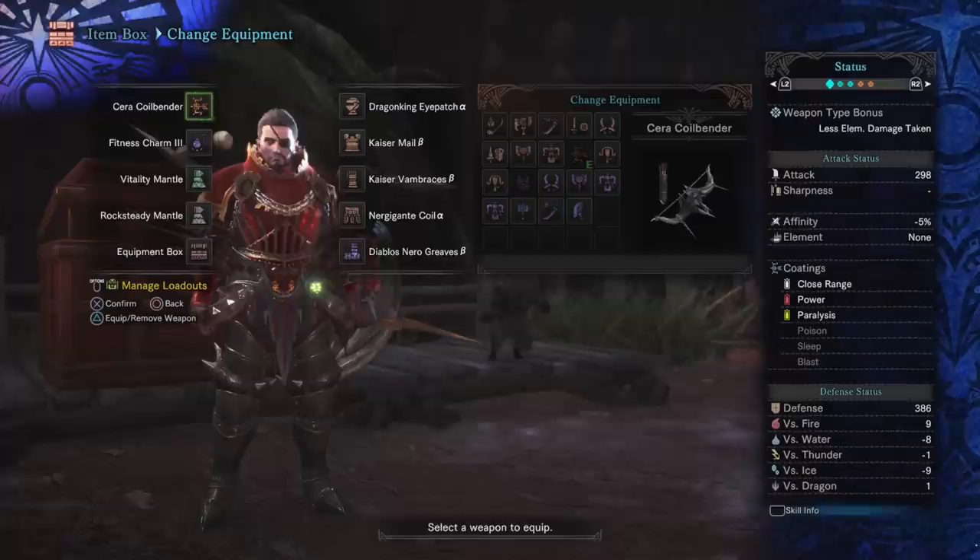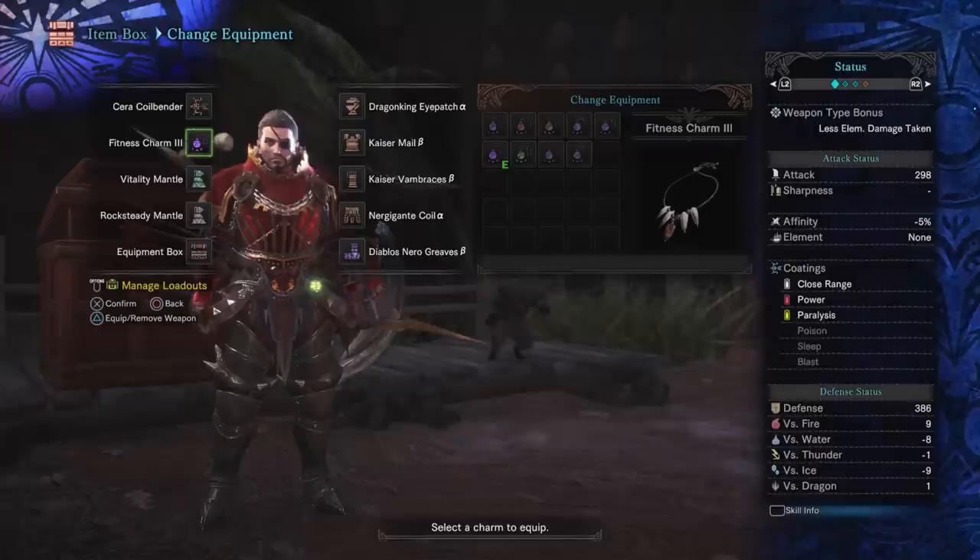The basic idea here is: take the strongest raw damage bow, augment it further with elementless, and then work in some positive affinity to offset the negative affinity. As you can see, I have a bunch of critical eye, so my raw affinity is only at minus 5%, and that's not even including things like weakness exploit.